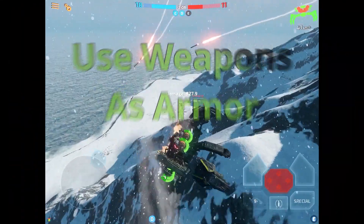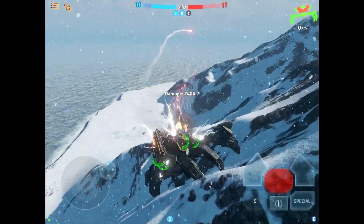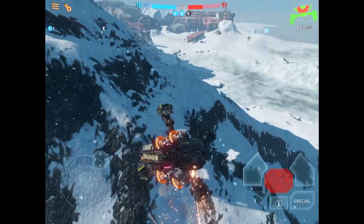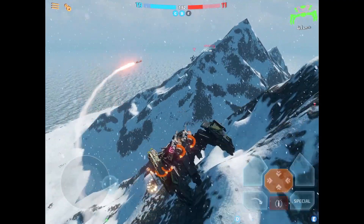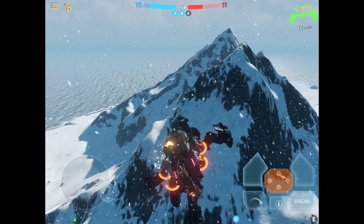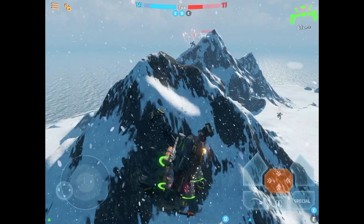Number 10: Use your weapons as armor. If you're exposed to enemy fire, your tower is almost destroyed, and you need to retreat, turn your Titan to angle your back or sides towards the enemy. This means your Javelin, EMP, or weapons will likely be targeted and can absorb some damage rather than your core, possibly extending your Titan's lifespan long enough for a counterattack.